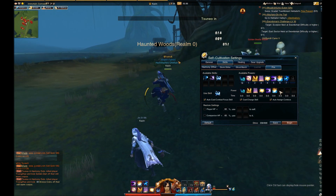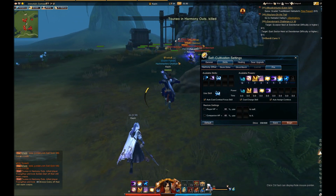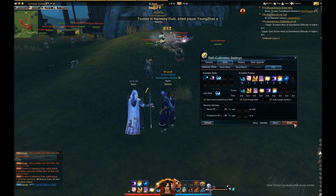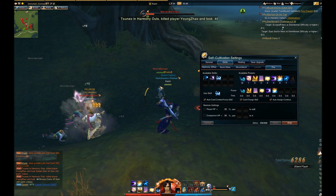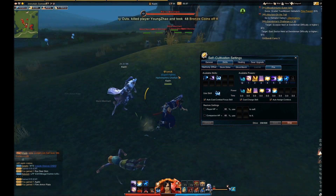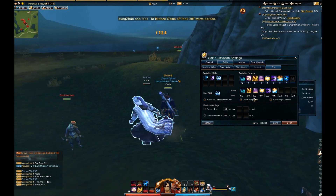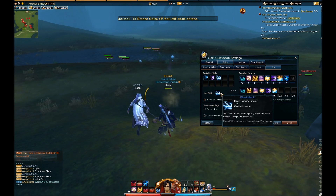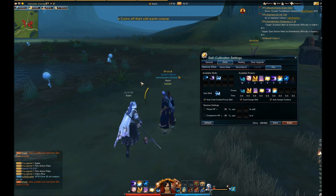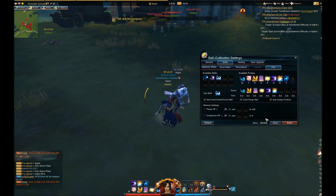The next tab is skills. Basically what this means is you will be able to set up a desired skill bar for your cultivation. Whatever you put on there, your character is going to do, and they will cast skills in the specific order you place them. One important thing to note — you always want to put an auto-attack on there. You don't want to be cultivating without an auto-attack because your character would just be going around using skills with no basic attacks, and you might die a lot.